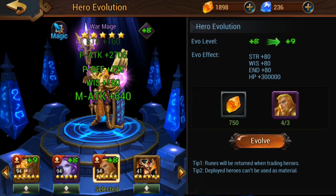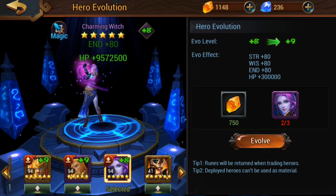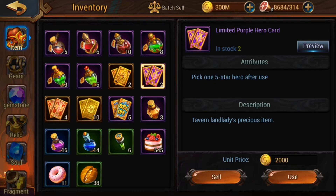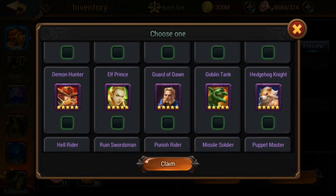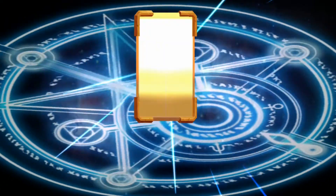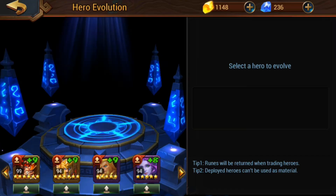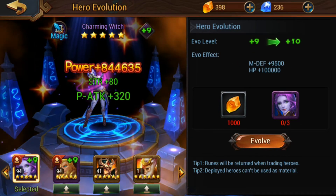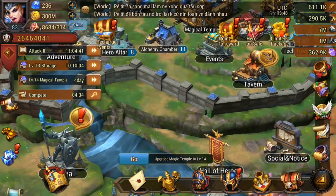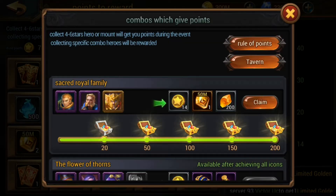We've only got 4,000 runes, which is a bit of a bummer, but let's upgrade Arno, upgrade King, and upgrade our War Mage. We have just enough to upgrade our Witch as well — let's do it, since we need a good team on this server. After all the upgrades, everything is evo plus nine, looking really strong on this server.